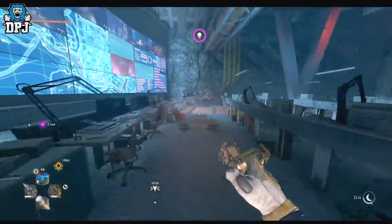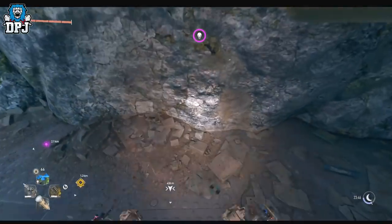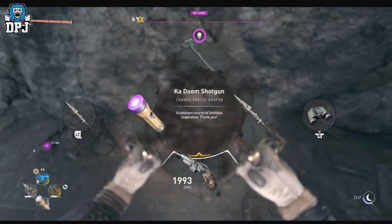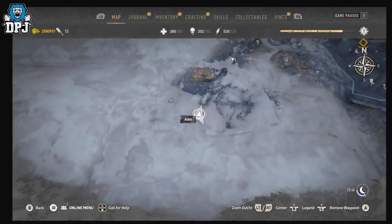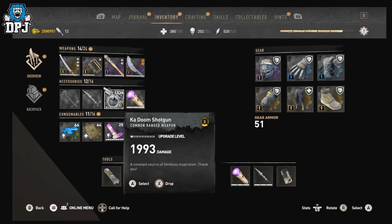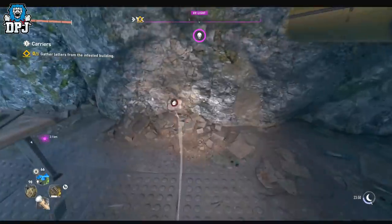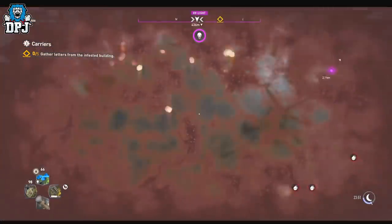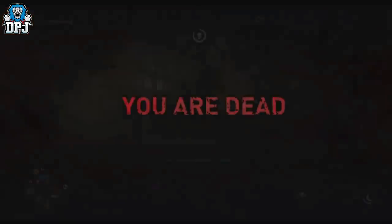What I'm going to do now is kill myself so I spawn back at that safe house, and then we're going to do the glitch again to go and see where LaJuan will be. There's a massive explorable area there with containers and all sorts, so you don't want to miss out. So yeah, I'll just kill myself here. Boom — okay, now we're going to get back to the X13 door.